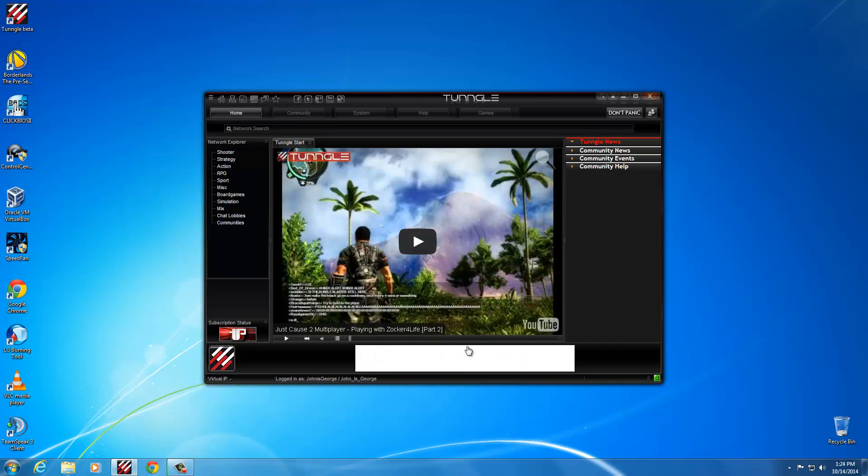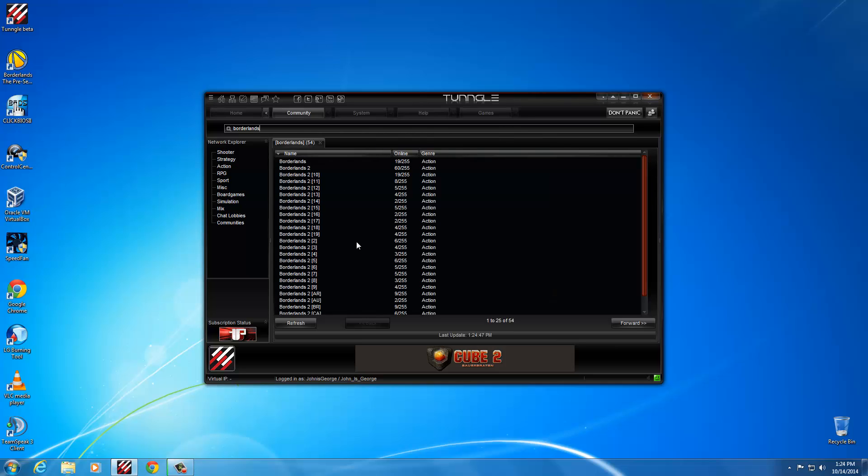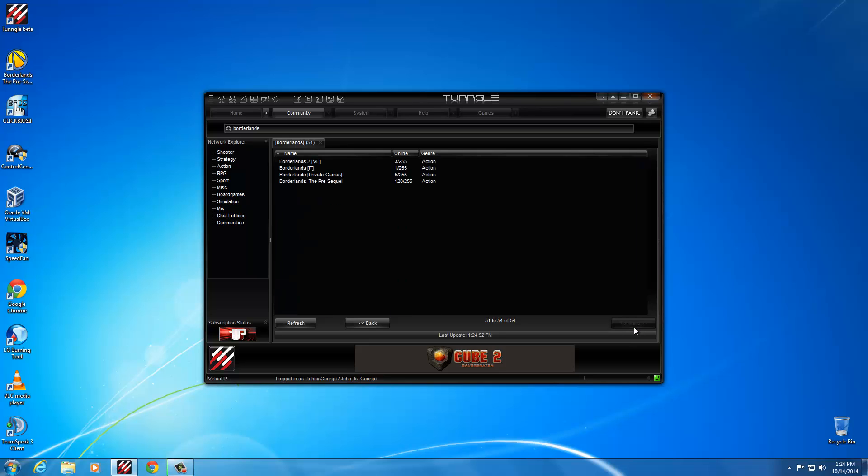I've already logged into Tungle here and we'll just do a quick search for Borderlands up the top. The Borderlands 2 networks show up first, so you've just got to go forward a couple of times until you reach the ones where you can see the Pre-Sequel. The numbers are starting to build up — there should be some new networks coming up soon when it gets more popular in the next couple of days.